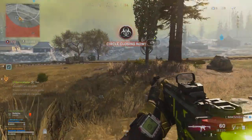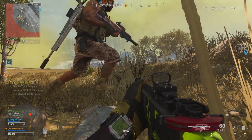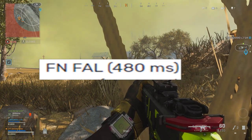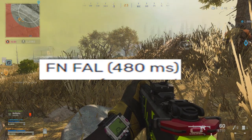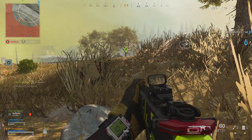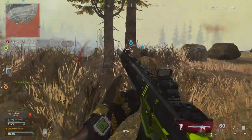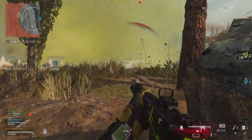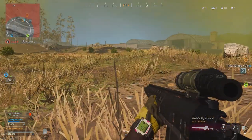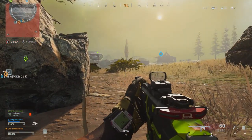Moving on to the number 1 gun, and this is going to be the biggest shocker to everybody. The FN FAL, coming in at number 1 with a 480 millisecond kill speed. So many people were giving me hate because I made a video about the FAL being one of the best weapons, if not the best weapon in Warzone. But based off these test results, I will say that I was right about that.